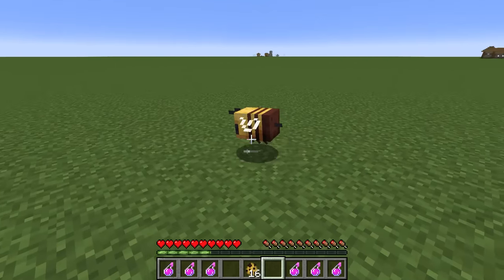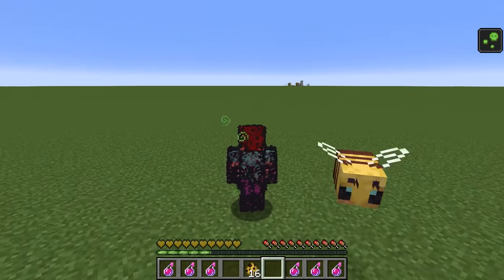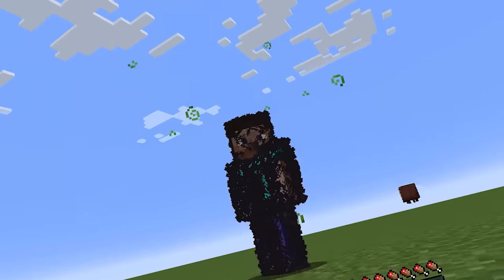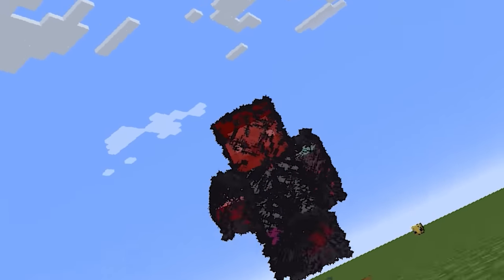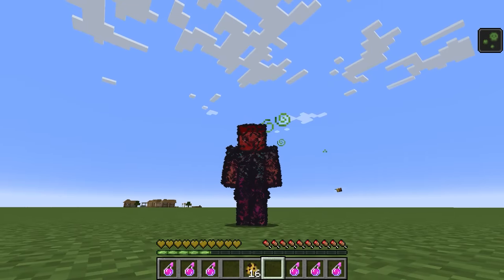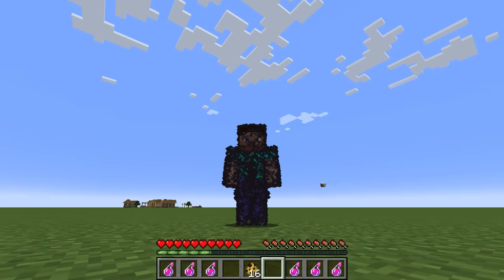Now let's go for 10,000. There we go. What the heck is this? It looks like that glistening effect — like the spectral arrows, but it's the opposite. Instead of glowing white, it glows black.